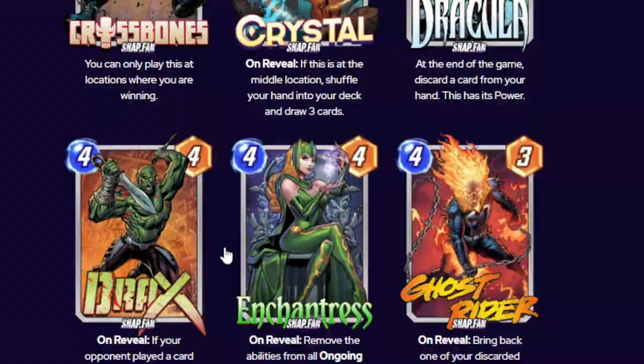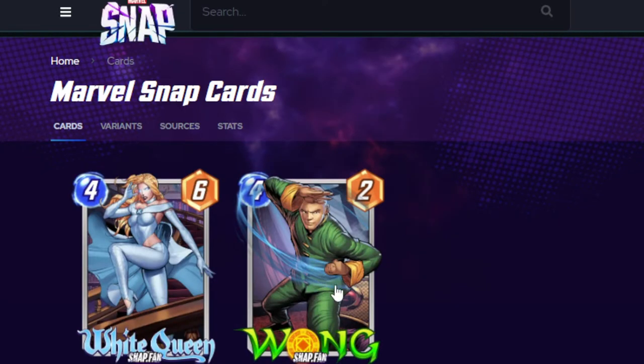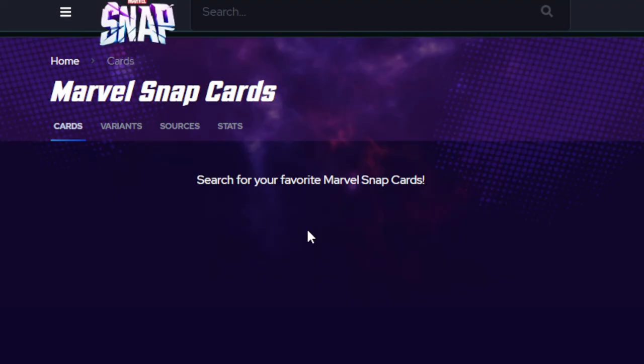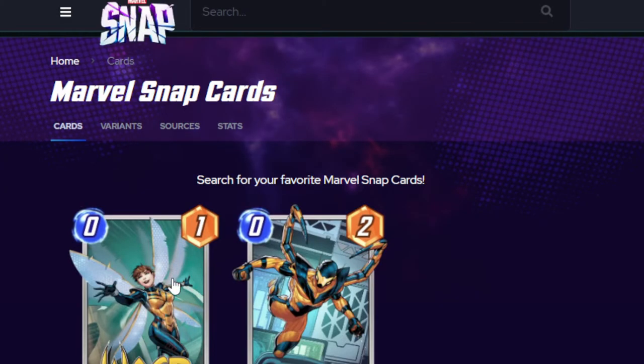Then you put down Wong — so the next on-reveal happens twice — he'll get a nice little plus 2 from that. Then you play Shuri, then after that you play Odin, and then follow it up with Wasp. Wasp will get somewhere close to 100 power just because of how much it constantly loops the abilities — giving plus 2, then times 2, then plus 2, times 2. Odin himself will end up at around 36 power, but Wasp will hit somewhere close to the 100s. Which is really funny to think about.